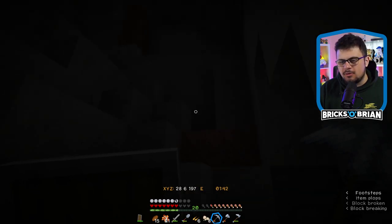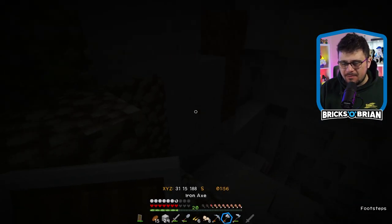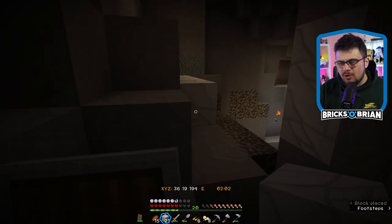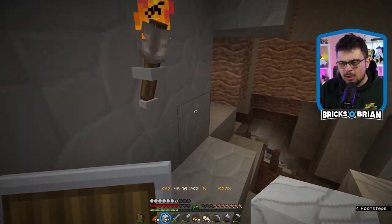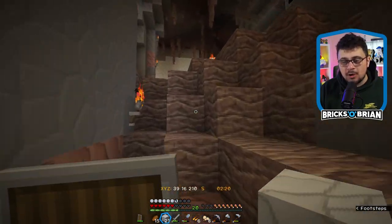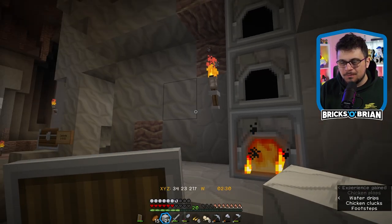Especially because with deepslate strip mining, you can't go super fast — you've got to have enchanted stuff. To strip mine now, having all the stuff you did previously, it just takes an extra amount of effort. So I don't know if deepslate strip mining is going to be what I want to do. It could be something I do off camera, but that feels a little disingenuous for what I want to convey.